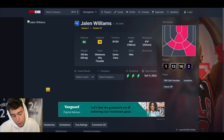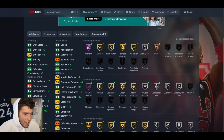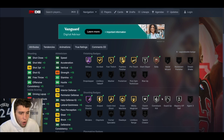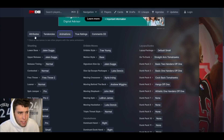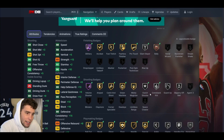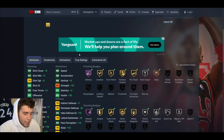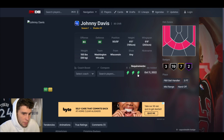Starting off with Sapphire Jalen Williams all the way evo'd up — 32 base badges, 79 three-ball, 88 speed, 78 lateral quickness, decent interior and perimeter, good driving dunks. My issue with this card is defensively he's not great, and that's going to hold him back. I don't love his release and defensively it leaves a lot to be desired. The card won't be bad, but defensively he is the definition of mid in MyTeam.